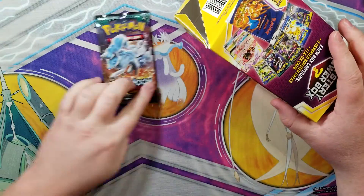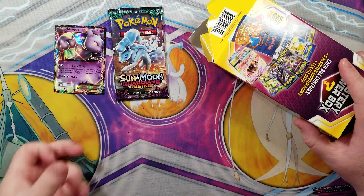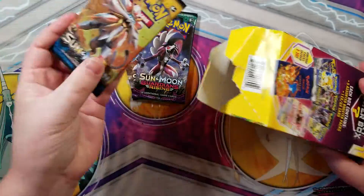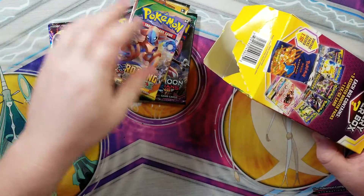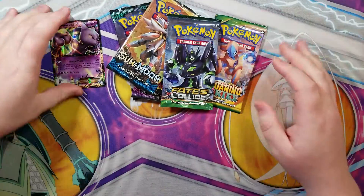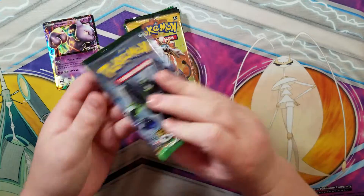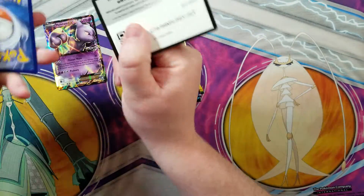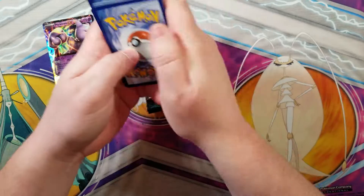Alright, guardians rising. Oh, what do we got here? It's a Mewtwo EX promo - always is, huh. We got another Guardians Rising, Sun and Moon base sets, should be Sky Ridge - Roaring Skies, sorry, that's a good one. So we like Roaring Skies, and then a Fates Collide. That's it. Nothing good in this one. So: Fates Collide, Sun and Moon, Guardians Rising, X and Y. I don't even remember what I got in the last one - I think I only pulled one ultra rare, which is kind of terrible.